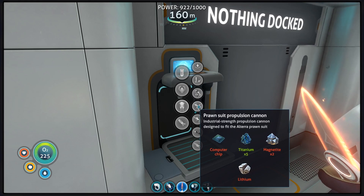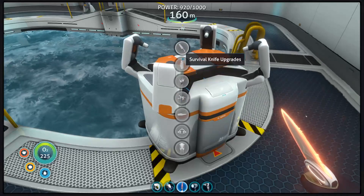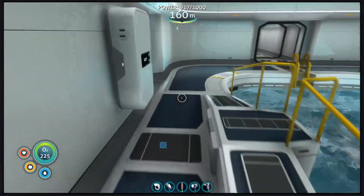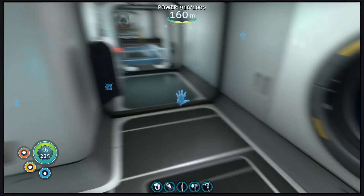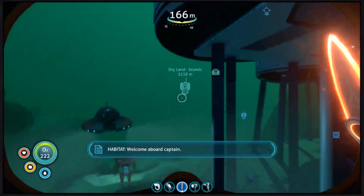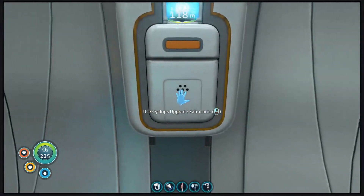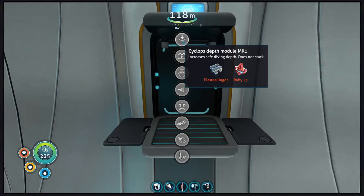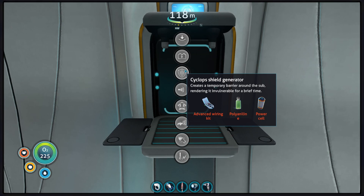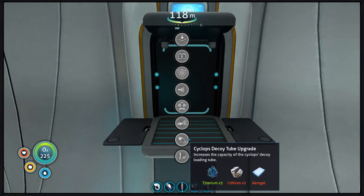Cyanite, crystal, and sulfur — all three of those are in the inactive lava zone and lost river portions. That essentially covers all we're really able to do until we explore the lost river. Then we've got the factor of the cyclops. The upgrades in this case are in the exact same boat — depth module one we can make, it's a plasteel ingot. We also need to do the engine efficiency module, as well as a shield generator. Sonar we can't really do yet either — I wish we had that sonar option, it'd be nice and reassuring.